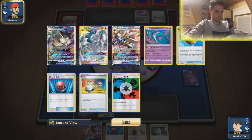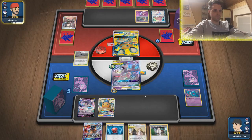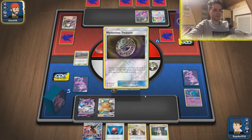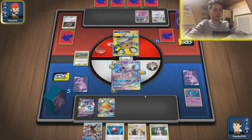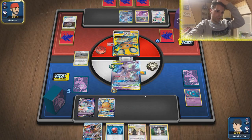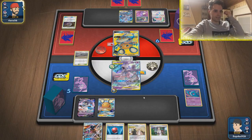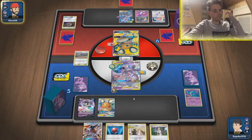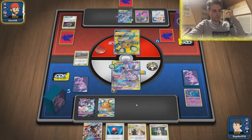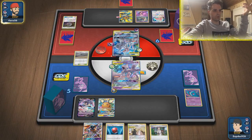Wobbuffet could have helped with that Ditto — should have not done that. We could have found it easily with Quick Ball. Forgot about the weakness on Inkay a little bit. Here comes the Mysterious Treasure. Mewtwo? Will he be able to one-hit KO our Mewtwo? That is the question. He has an attach for the turn — he can Malamar, presumably. Stealthy Hood? Dedenne? Is that a Dedenne? Or is he going for one attack?